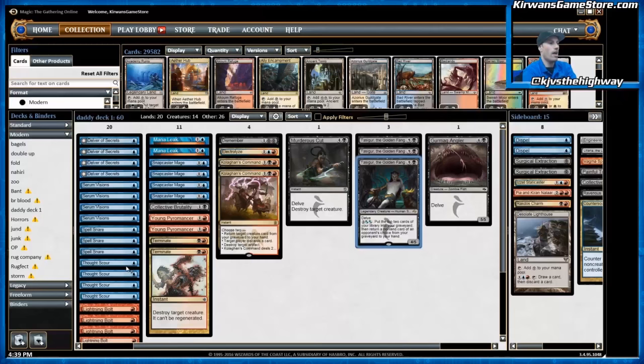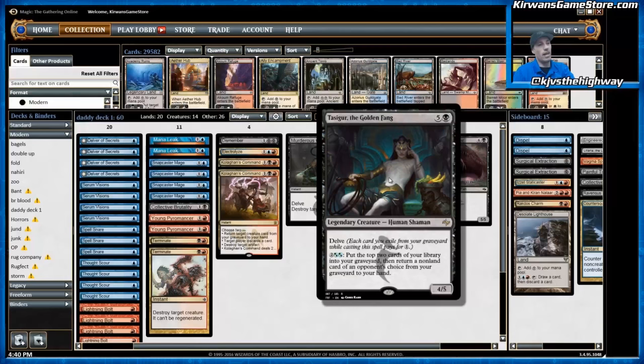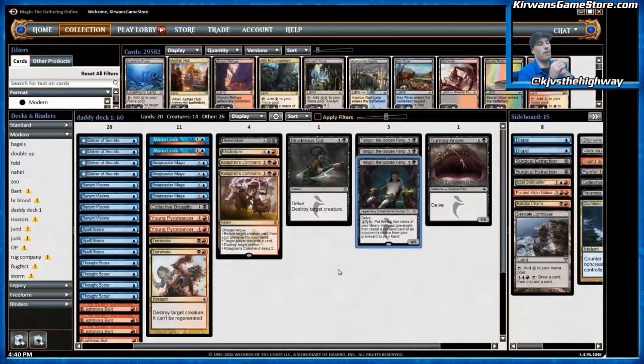Thought Scour is also great at replacing itself and giving you fuel for the five Delve spells in the deck — and Snapcaster Mage, which are often kind of Delve spells themselves. Now we're down to the three-ofs, of which there are two. Tasigur the Golden Fang is one of the best threats in Modern and in this deck can come down pretty reliably on the second turn. It has Delve, meaning you can exile cards from your graveyard to reduce its casting cost. A Thought Scour plus any other spell and a Fetchland will cast Tasigur for one mana on turn two. This startling mana efficiency — one mana 3/2s in Delve and one mana 4/5s in Tasigur — allows you to play two spells in one turn often.